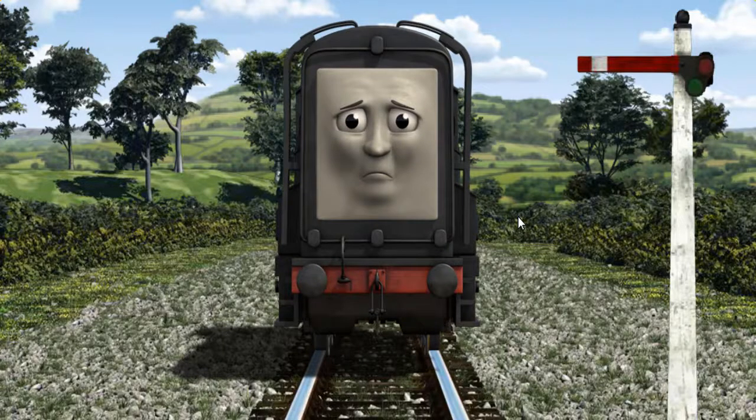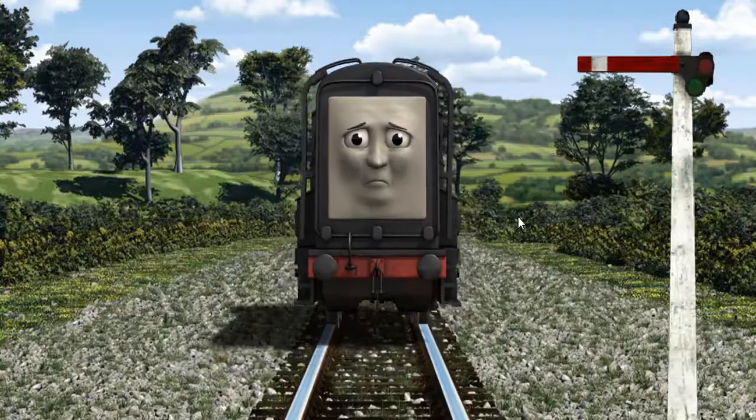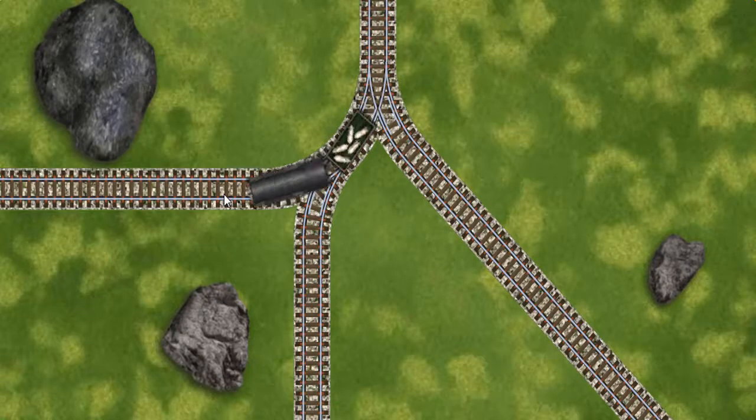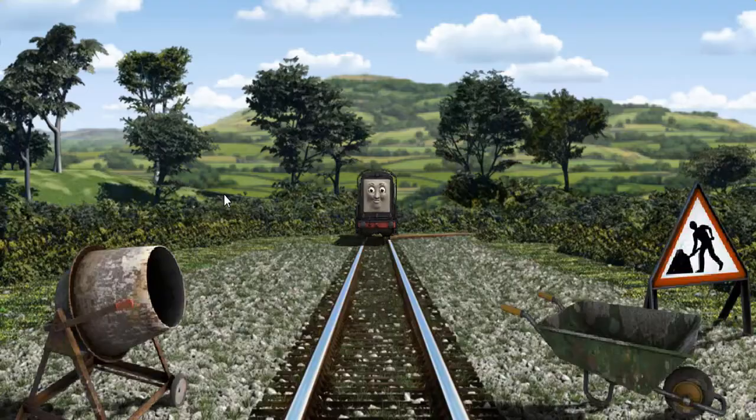Suddenly, Diesel had to stop because of a broken signal. He would have to go another way. Help Diesel find the track that goes nearest to the smallest rock.